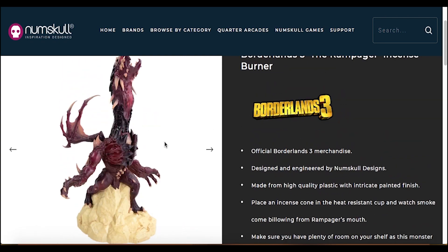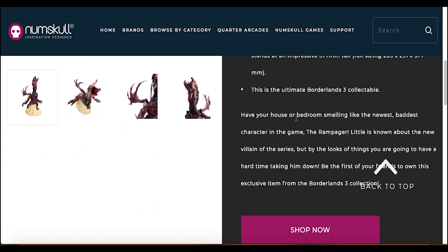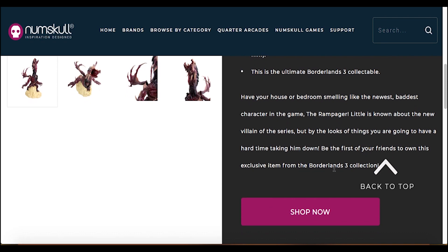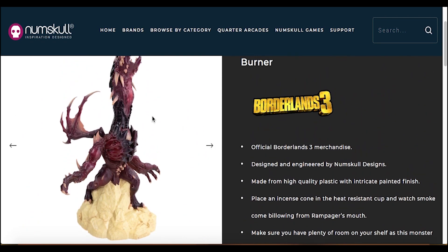Which I believe to be one of the vault monsters. If we read the description right here: "Have your house or bedroom smelling like the newest, baddest character in the game — The Rampager. Little is known about the new villain of the series, but by the looks of things you're going to have a hard time taking him down. Be the first of your friends to own this exclusive item from the Borderlands 3 collection."